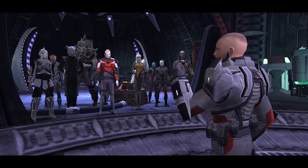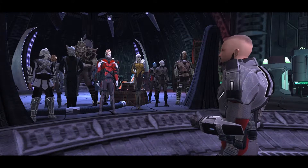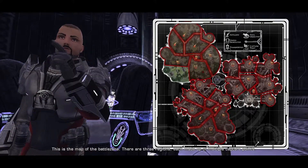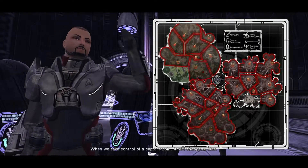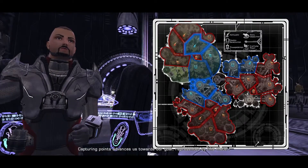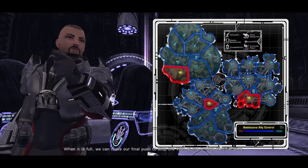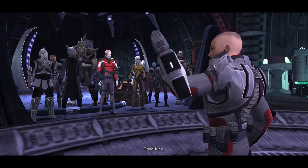This is the Voth battle zone. Our goal is to take control of at least one omega particle silo. This is a map of the battle zone. There are three regions, each made up of multiple capture points. When the Voth hold a capture point it is red. When we take control of a capture point it will change to blue. Capturing points advances us towards our goal, represented by this meter. When it is full, we can make our final push to stop the Voth at the omega particle silos. We must capture at least one of these silos to claim this battle zone for the Alliance. Good luck.